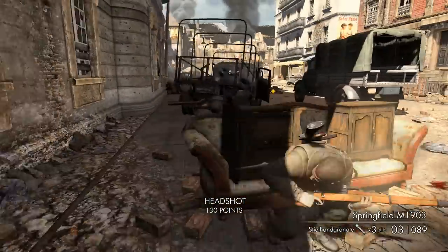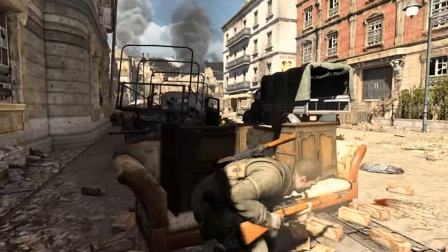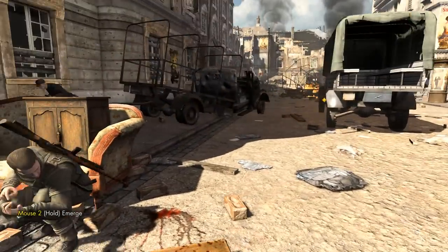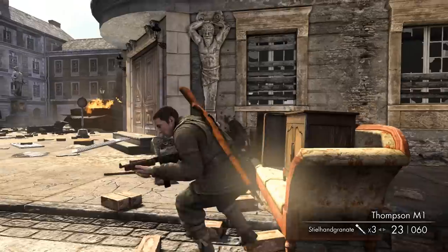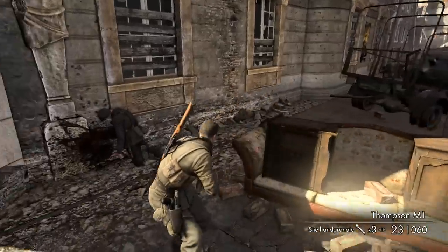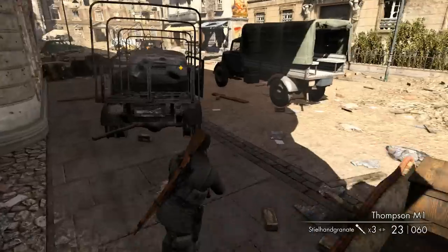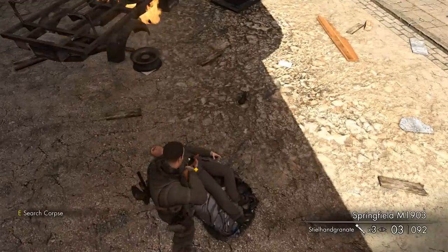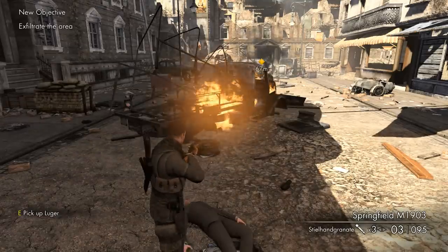Where did the other one go — not down that side. Is he down the other side? Oh crap, he is down that side. Switch to our Tommy gun. Now we just have to retrieve the documents the egghead was carrying and then get the hell out of dodge. And that's it — that's the first level of the game.